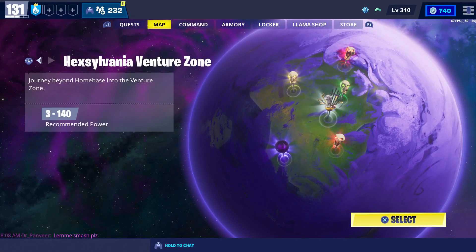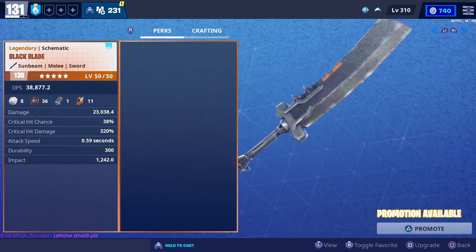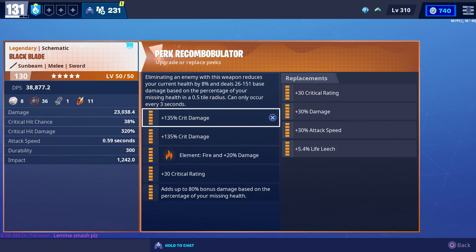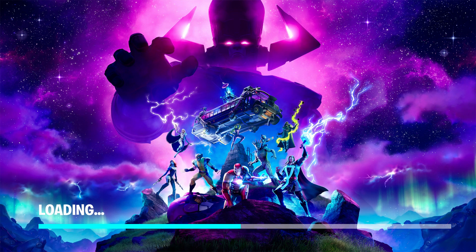That's everything that was added this week. They also gave us a heads up as to what we can expect next week. Basically the only thing we're getting next week is the Black Blade, which we've already reviewed. I'll leave a link to that review in the description. The Black Blade is going to be available in the event store on September 18th, and that's all we're getting next week.